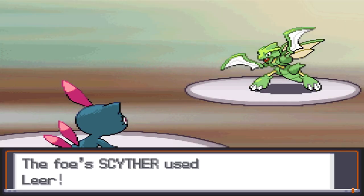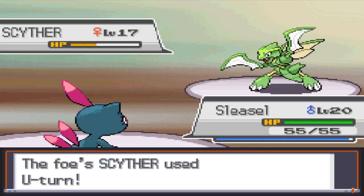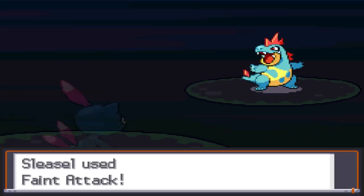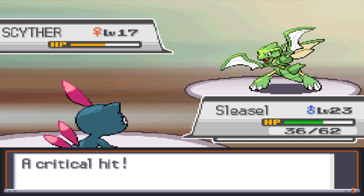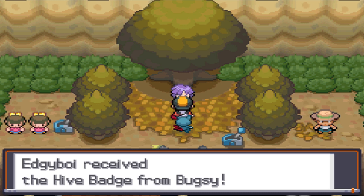He leads with Scyther and uses Leer where we hit hard with Feint Attack, but then it gets a crit U-turn and knocks Sneasel out. I decide to battle Ned for some easy levels, and his team gets swept by Feint Attack. I head back to Bugsy at level 23, and I'll Scyther down to Berry range. Since we outspeed, it uses Quick Attack and gets a crit before fainting. Since he only has Metapod and Kakuna left, Bugsy falls and gives us the Hive Badge.